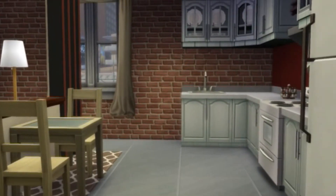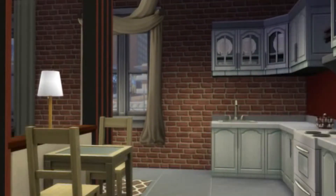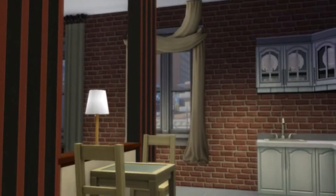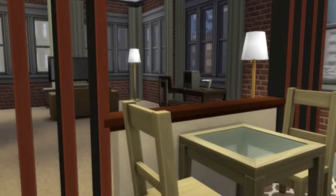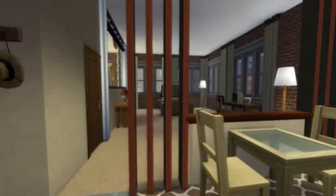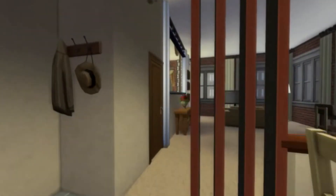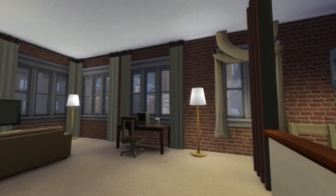Here we're going into the tour of the actual apartment — this is the after. Again, like I said, it's not going to be too fancy because I don't want it to be too expensive, but I don't want it to look really poor either. I hope you do like this, and you can always change it to any way you like. I do have this uploaded in the gallery. After we get done with this little tour, I'll show you how to save the whole apartment as one unit.